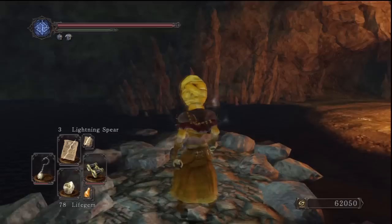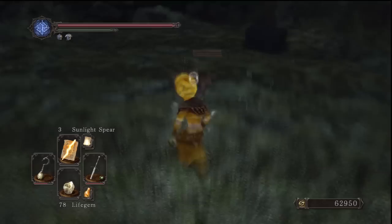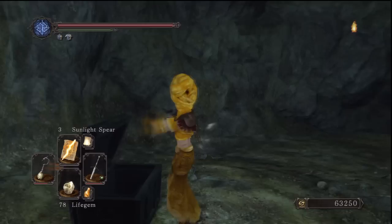After we've done that, behind all these guys we just killed there's going to be a cave. In here there's a little passageway to our left with a whole load of enemies in it. We kill those really quickly - they're not really that strong, they're like the dog-type creature guys. And we're going to open this chest which is in here. I believe that chest had Twinkling Titanite in it.